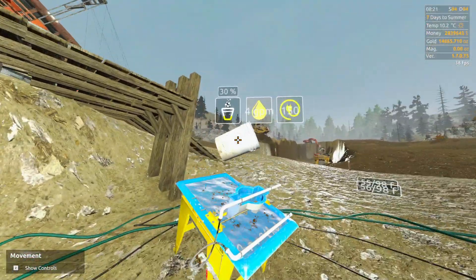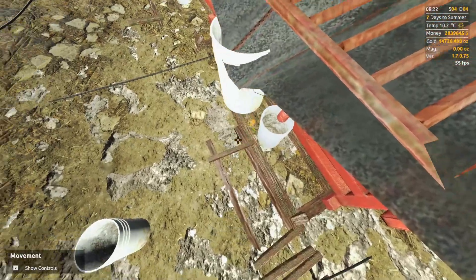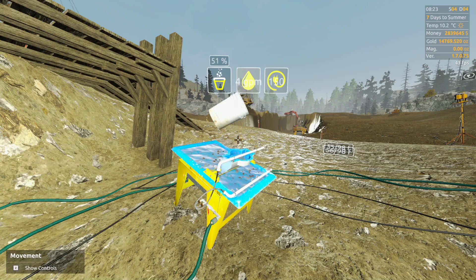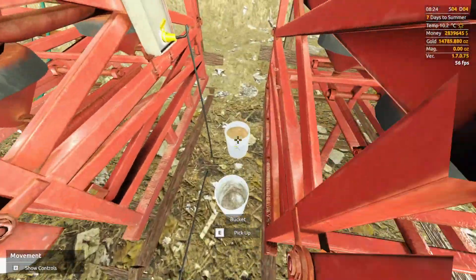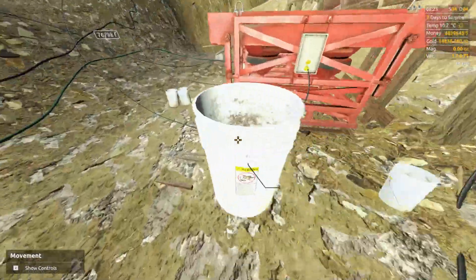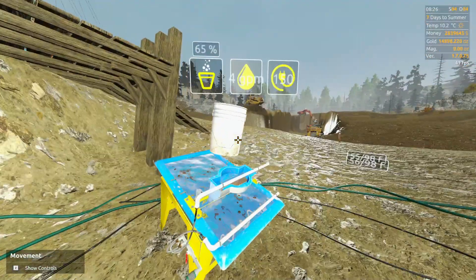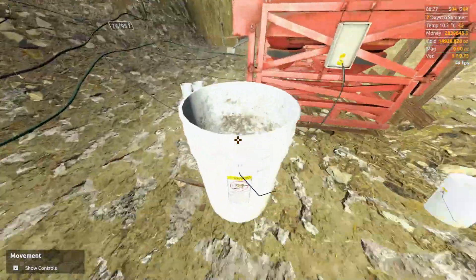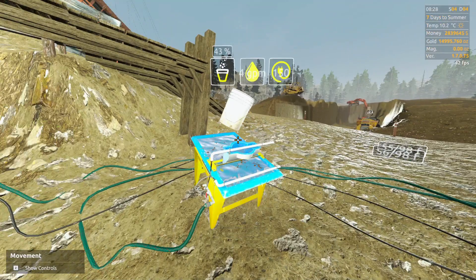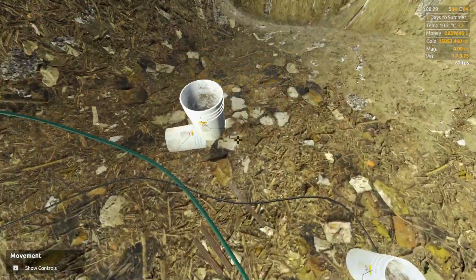We're gonna empty these guys. I wanna grab that guy and get him kind of out of there. Let's not dump too fast here. I'm gonna dump this guy right in — there's like 2% or something. Not as much as I'd like, but alright. Now we gotta slow down — let's not dump 500 buckets in. Now we've got no buckets down here.